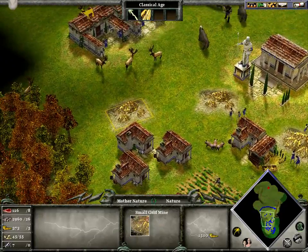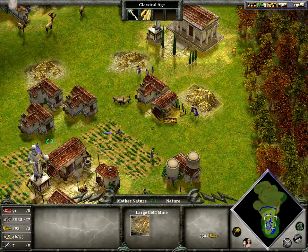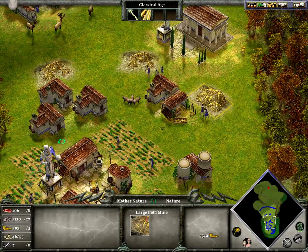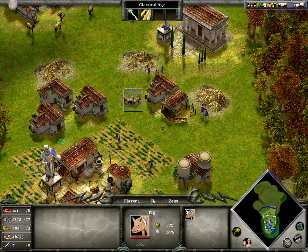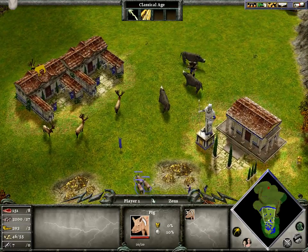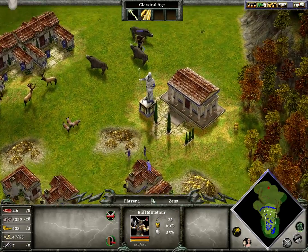I want to show you guys something. This is a small gold mine, medium, and large. The small one has the least gold, and the large has the most — you understand. That's just something you should look out for when you're looking for gold mines, in case you run out at your base.